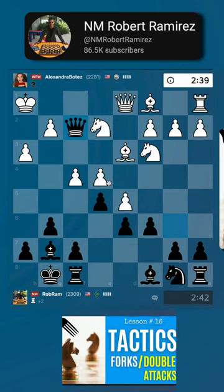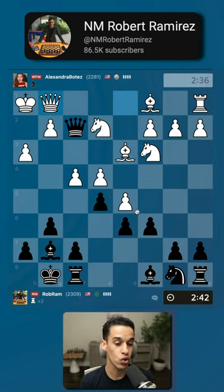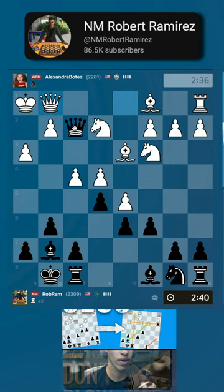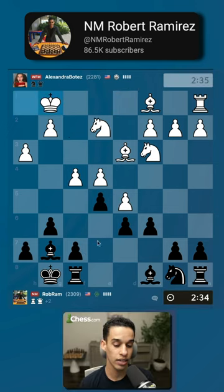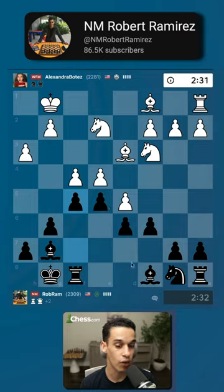From this moment on, all of you who have been with me from the beginning should know how to close this game and convert. We've had about 20 lessons on how to convert your advantage — I'm winning by an exchange. All I need to do is simplify the game, trade down pieces of the same value, and get to an endgame where it will be easy to convert.